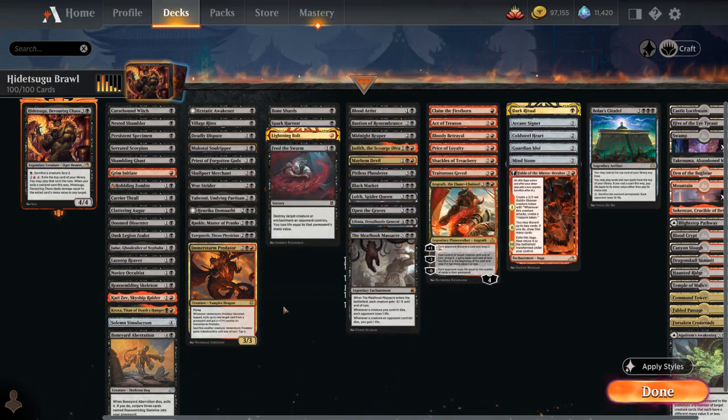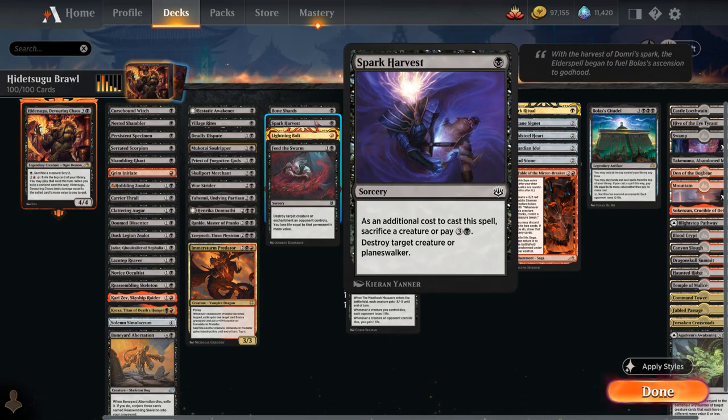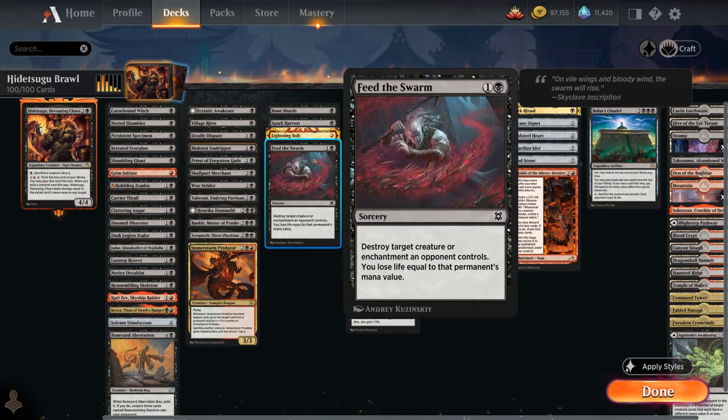The next category is Removal, and we have a few removal spells that also act as sacrifice outlets. Bone Shards requires us to either sacrifice a creature or discard a card as an additional cost to destroy a creature or planeswalker. Spark Harvest does something similar and we can pay 5 mana total to avoid sacrificing anything. Lightning Bolt and Feed the Swarm are just efficient removal spells — Feed the Swarm being one of the few answers to enchantments in red-black.